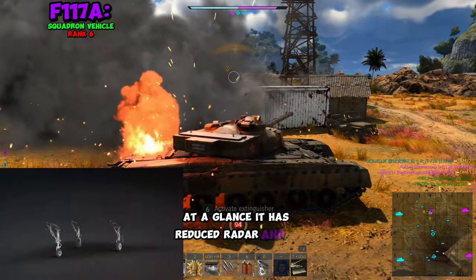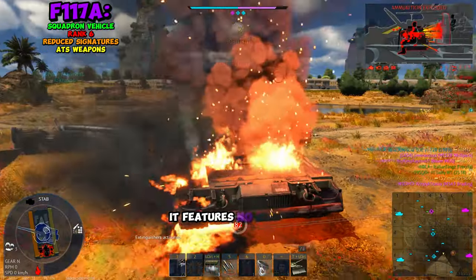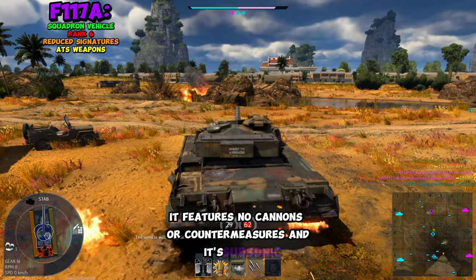At a glance, it has reduced radar and IR signatures. It has air-to-surface guided weapons. It features no cannons or countermeasures, and it's subsonic.